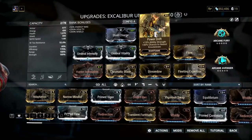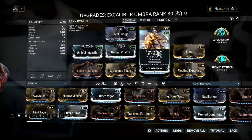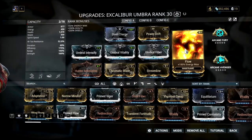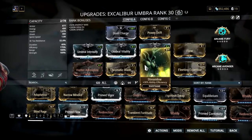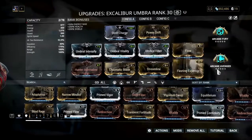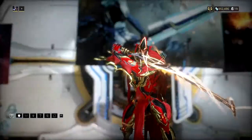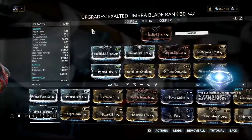As you can see in the build, I'm using Steel Charge and Power Drift, the three Umbra mods, and Flow for more energy, plus Fleeting Expertise and Streamline for efficiency. I'm also using Chromatic Blade and Hunter Adrenaline, and two sets of Arcanes: Fury and Avenger.